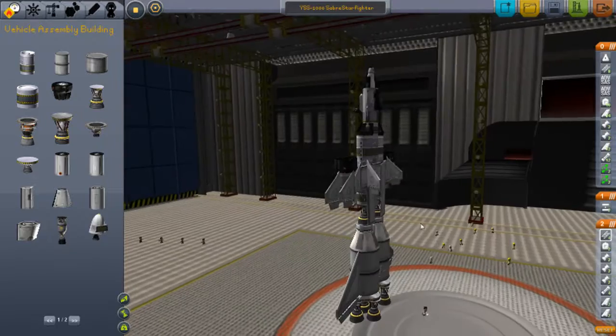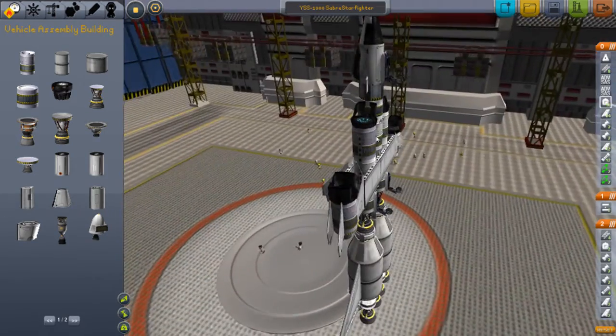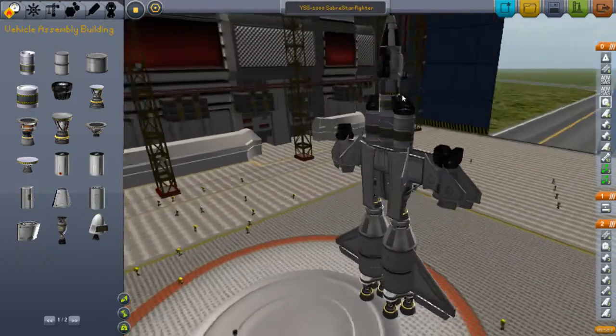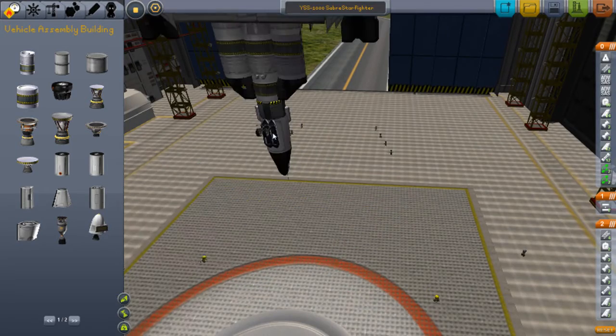And here we are. So if you just take off this bottom part, we're left with the top part, and that's pretty much how the design looks in Halo Reach, except for the colour, because you can't really get the colour changed in this game unless you have a mod.